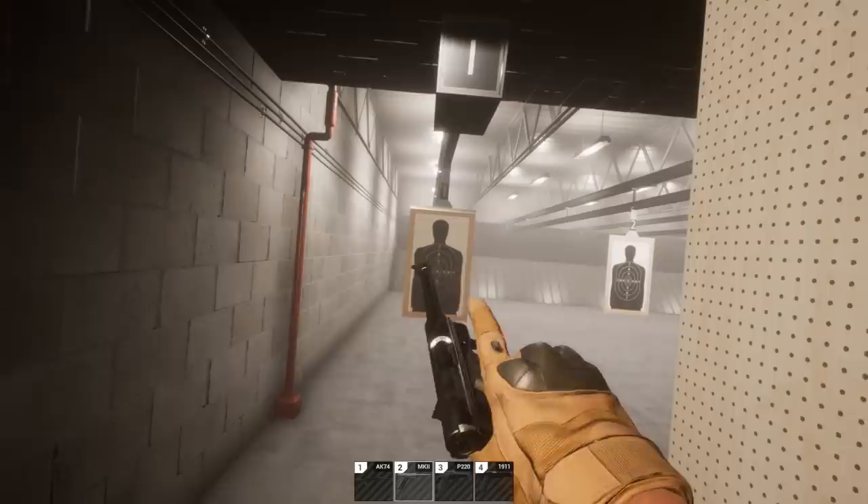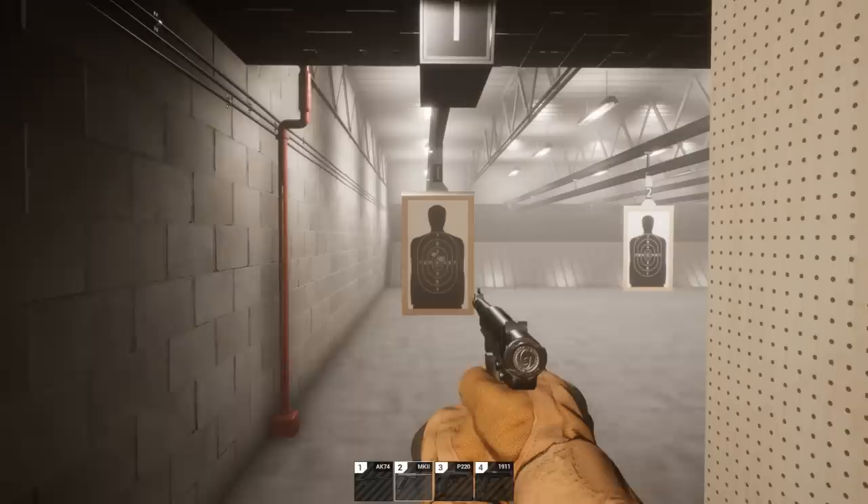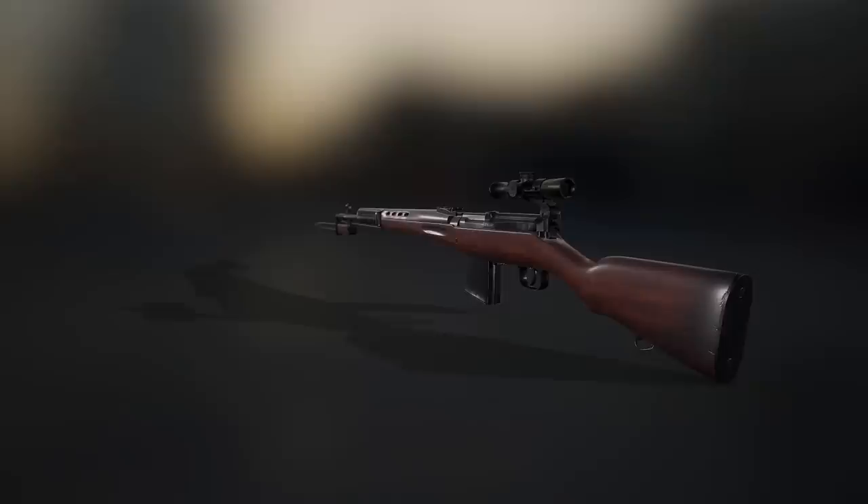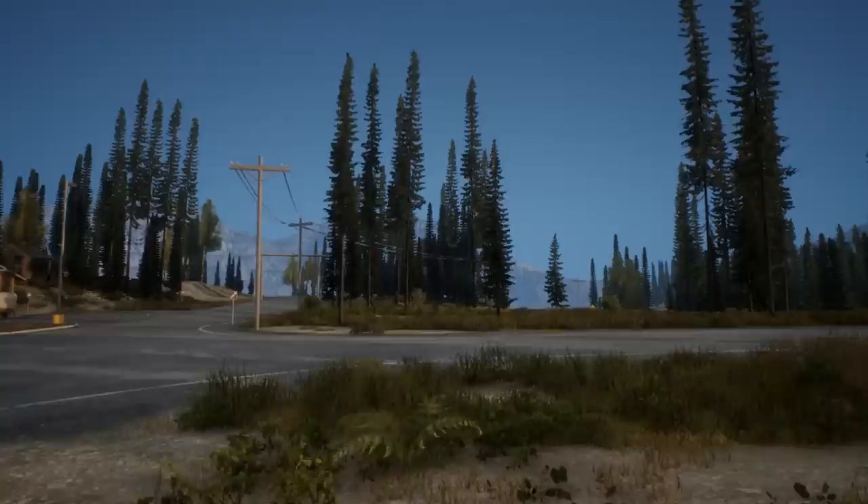The .22 pistol has been added to the game. This is a weak, early game pistol. It will get the job done, and also becomes extremely quiet when it is suppressed. The SVT-40 has been animated and will be making its way in engine soon. You'll also be able to reload this rifle round-by-round, via the box magazine, or via a stripper clip.